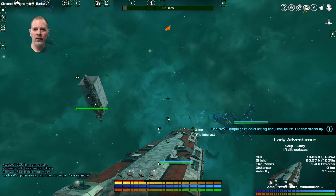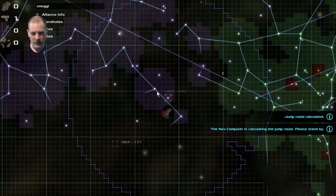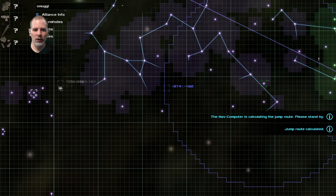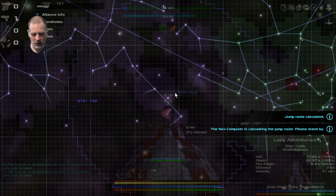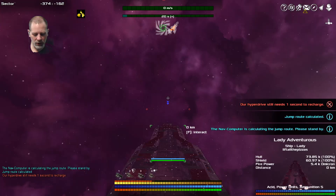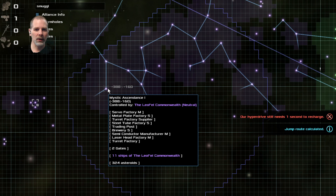We'll find Botan. I think we have to talk to him and he'll give us a task. It's possible that we will end up hitting some pirates on the way there because our sensors don't go that far. But that's fine. It should be one or two jumps.